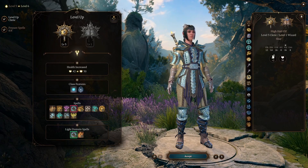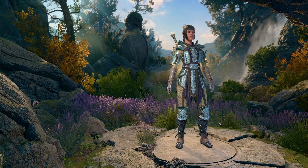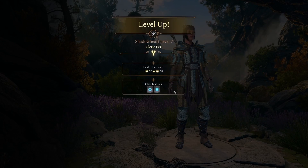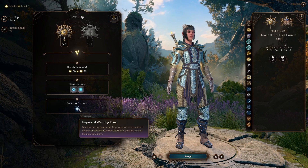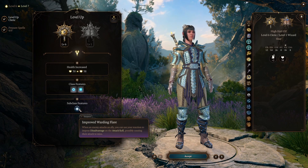At level five Cleric we get some nice level three Cleric spells and the upgraded Turn Undead for extra radiant damage upon turning.